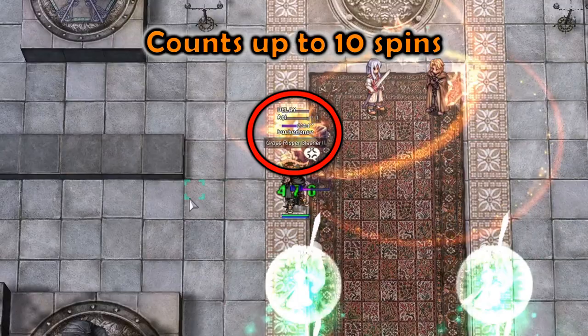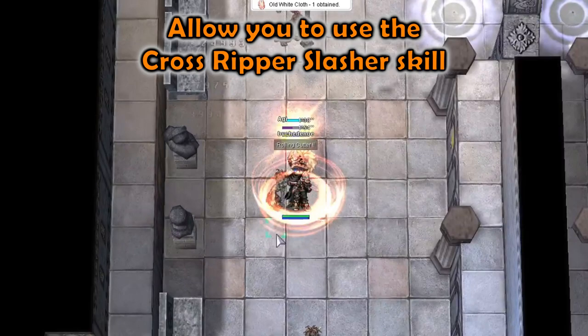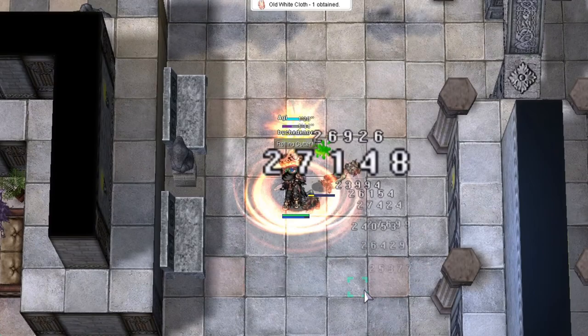While spinning, you may also notice a counter above your head. This counts up to 10 spins, and is removed if you change cells. This includes teleporting and backsliding. These spin counters power up and enable the Cross Ripper Slasher skill. This can be helpful to take out ranged monsters up to 13 cells away after you clear the enemies around you.